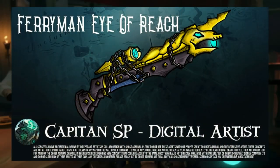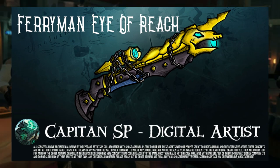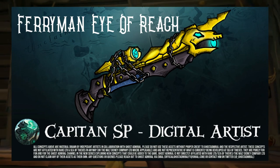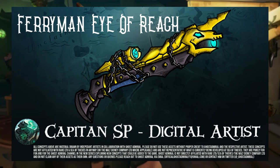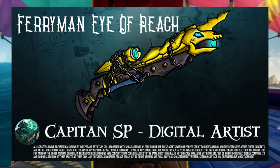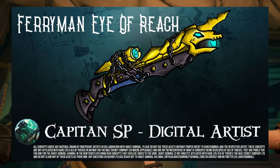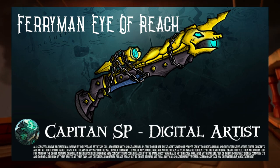The Ferryman's Sword, Pistol, and even the Blunderbuss were all made, but Rare completely left out the Eye of Reach. This would be one of the more bulky Eye of Reaches, but it would certainly keep in line with the classic hippocampus theming of the Ferry of the Damned. Many details, such as the scope on the Eye of Reach or the gun's front being the literal mythical seahorse, really tie things together nicely.